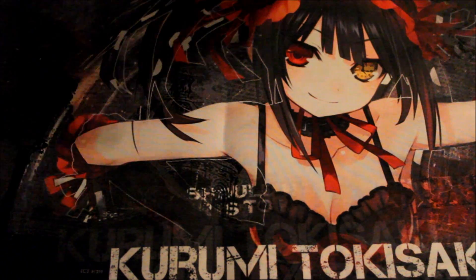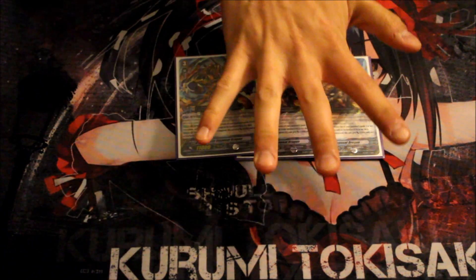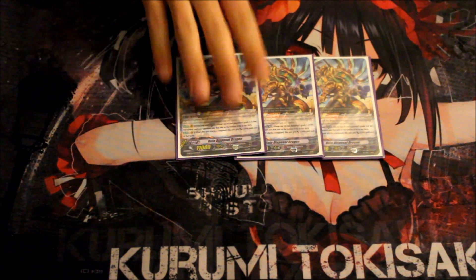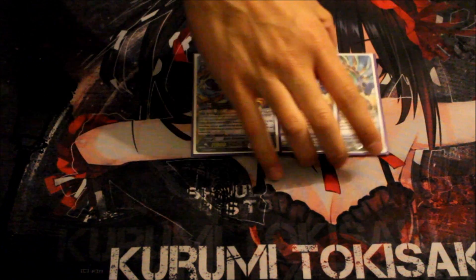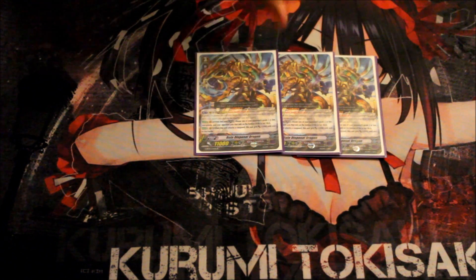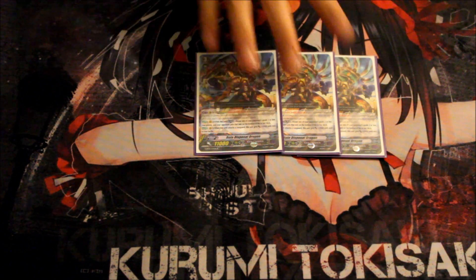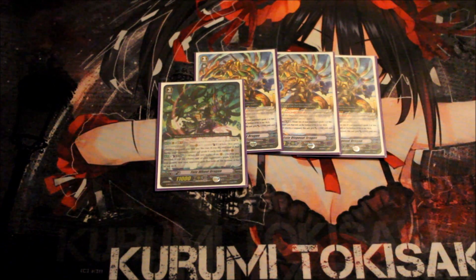For the other Grade 3s backing up Chrono Jet, I play three of the basic legion card. When you perform legion, you get to tuck one of your opponent's rear guards to the bottom of their deck and gain plus 2000 when attacking the vanguard. I don't perform the legion often since the deck is very focused on striding, but it's nice for recycling triggers back in.